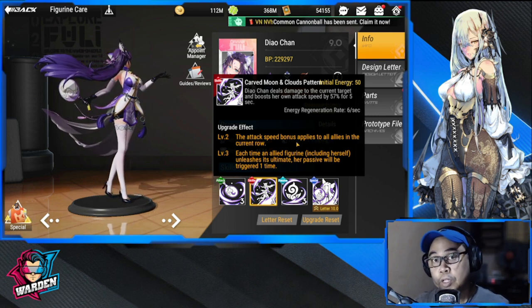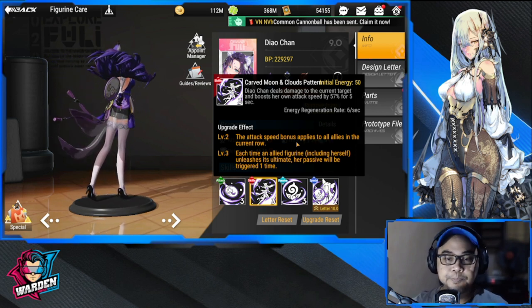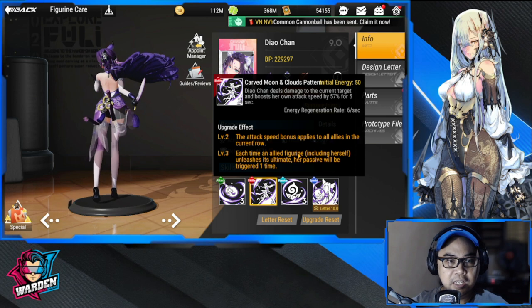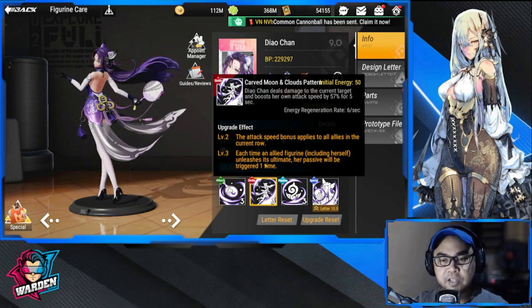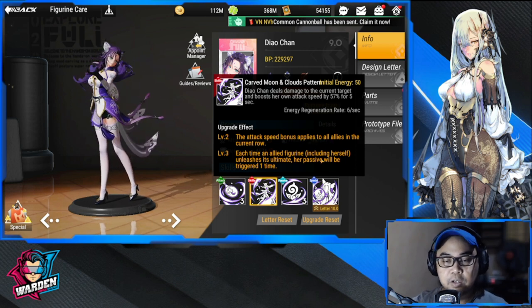At level two, the attack speed bonus applies to all allies in the current row, so you could boost the attack speed of two other figures in that row. At level three, each time an allied figure — including herself — unleashes an ultimate, her passive will be triggered one time.